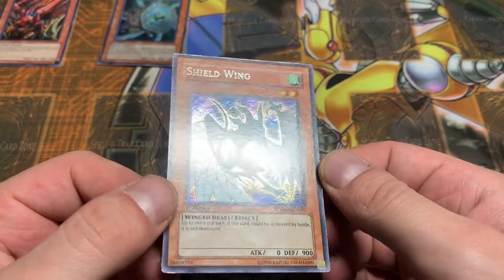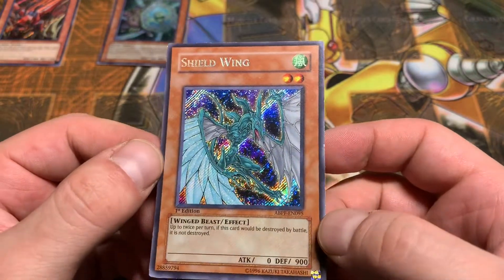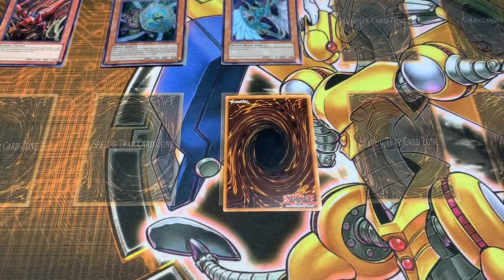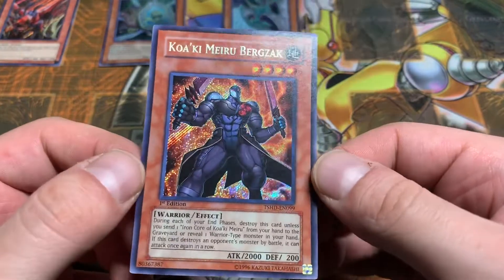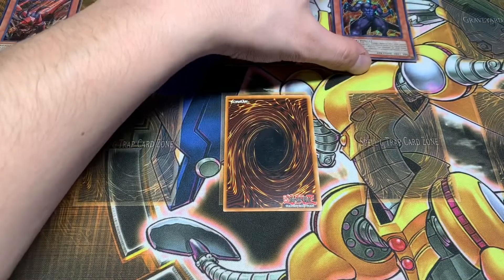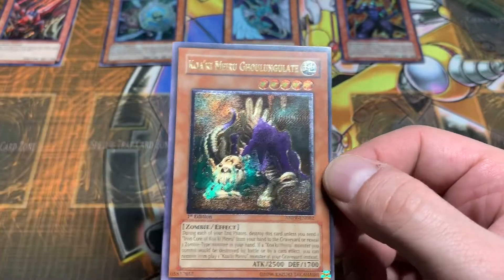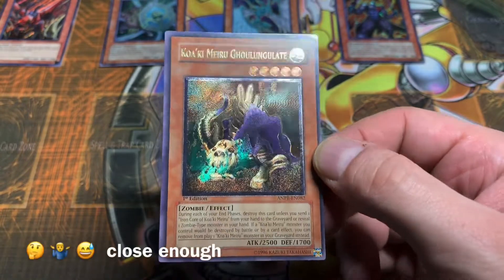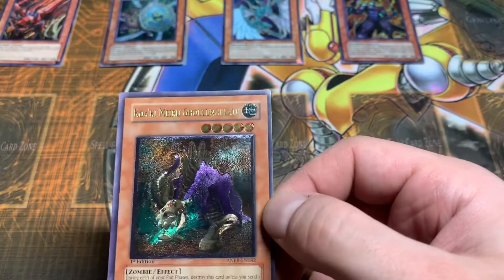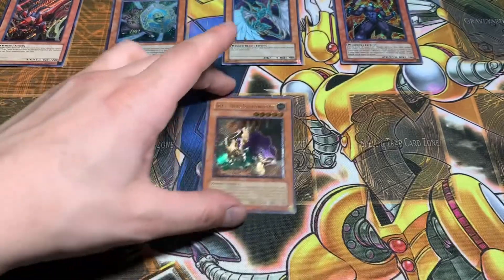Our next card — Shield Wing. This one's actually not too bad. I noticed some edge wear, but this is a First Edition from Absolute Power Force — one of the cards I believe that Yusei used. Our next — Quakey Miru Bergzak, another bleedy First Edition from The Shining Darkness — that one's in not too bad condition. And our last, Quakey Miru Gulungulate. Not minty, a little waviness to the card, but not too bad. I just picked that guy up because I only had the unlimited.